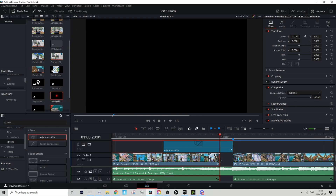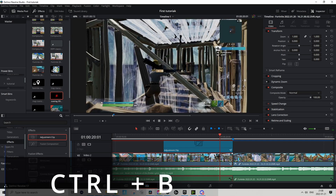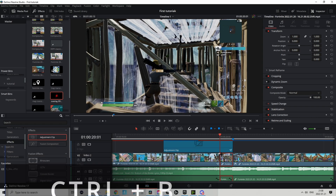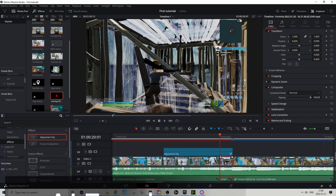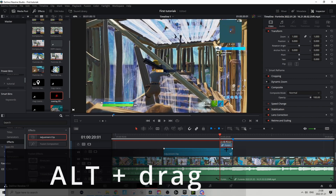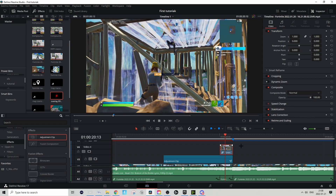Now move to where the clip ends and drag it back out again — that way we know that's the frame where it splits. So we have a separate clip right there.